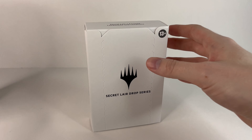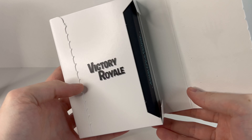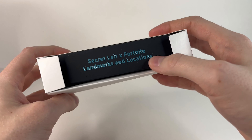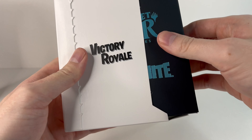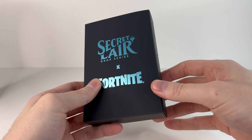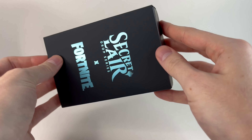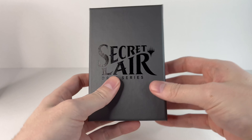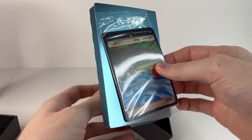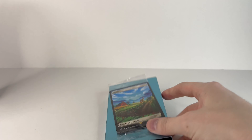I'm going to start with the landmarks and locations first, because I think there's more of these. It's got Victory Royale right on the inside, and inside we have the box — it's a black box with some blue metallic colored print. Secret Lair Drop Series X Fortnite, it's got that same metallic blue, it's actually kind of indented, it's not just printed on. Slide it out the top — that's a nice sturdy case. Alright, we've got all the cards right there, and I believe the bonus one's on the back. Let me unwrap those and we'll go over them.